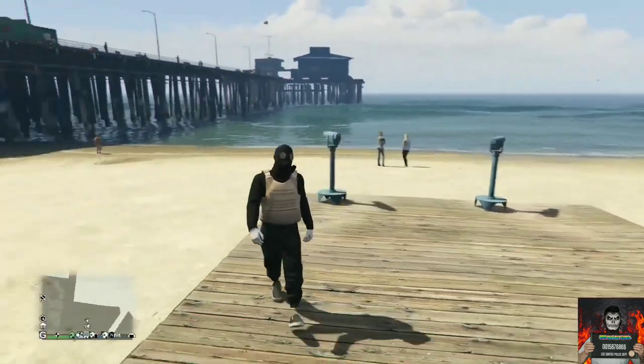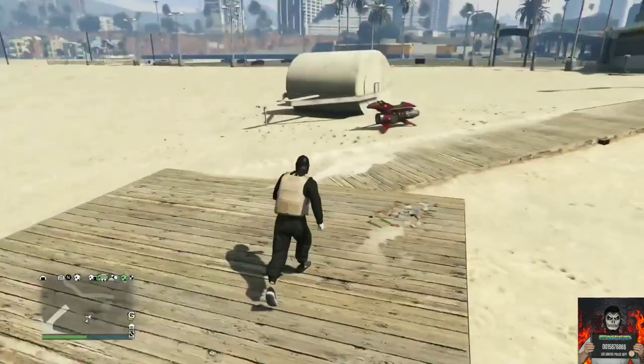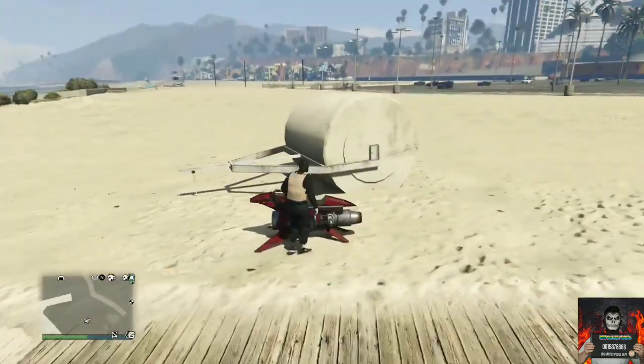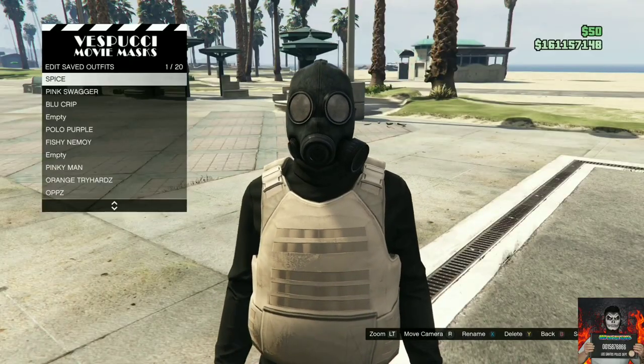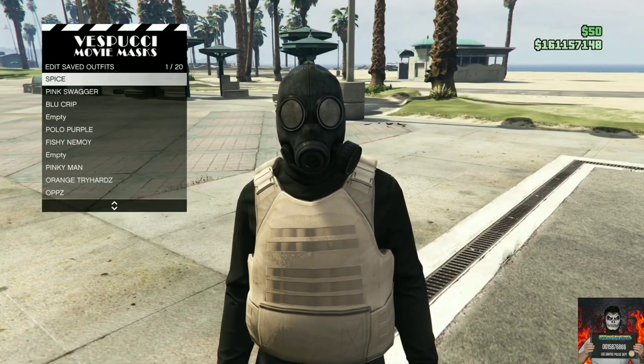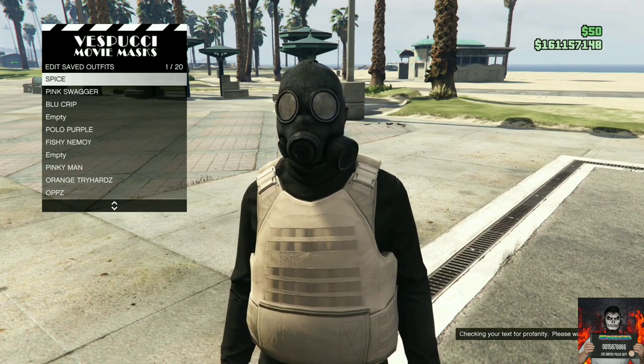Back out from the interaction menu and walk away from the telescope. You should see a gas mask appear on your saved outfit. Now make your way over to the mask store and save this as an outfit on slot one once again.